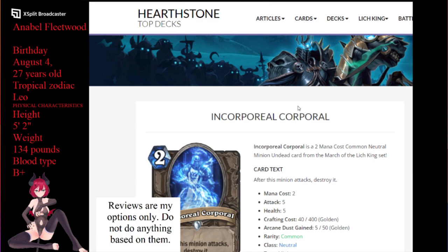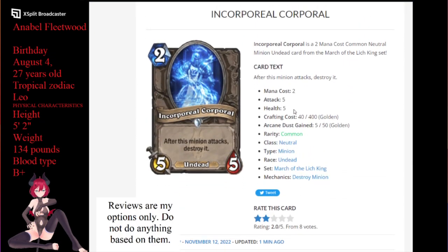Next up for us is the Incorporeal Corporal. It's a 2-mana 5/5 undead that destroys itself after it attacks. There's a 2-mana 4/5 that basically isn't seeing play at all and requires you to discard a card — I'm not sure if +1/+1 is gonna be that much of a difference. I know that one's for demon hunter, and this one can go into priests and stuff like that. So I'm gonna give this a — priest says hello.